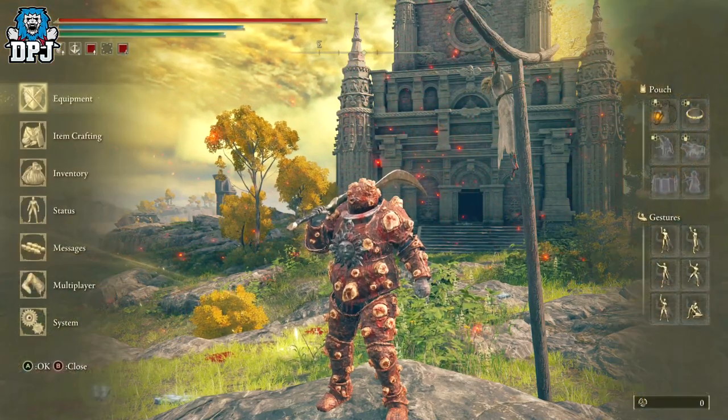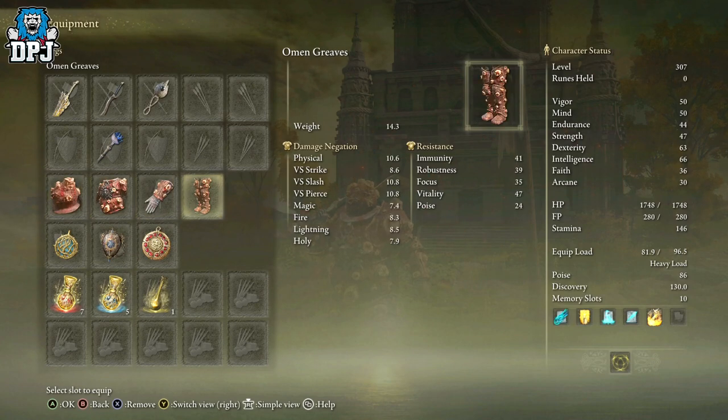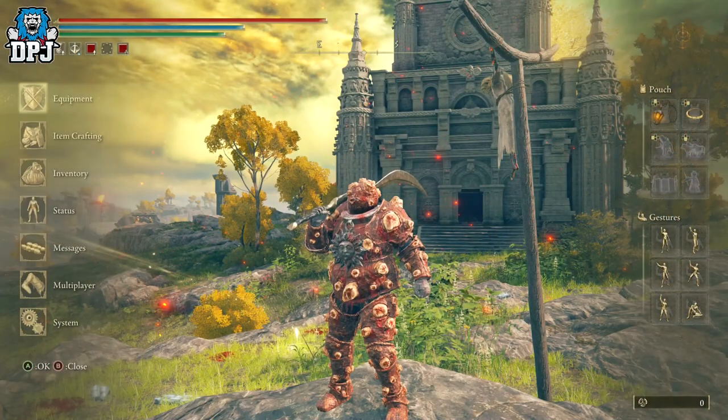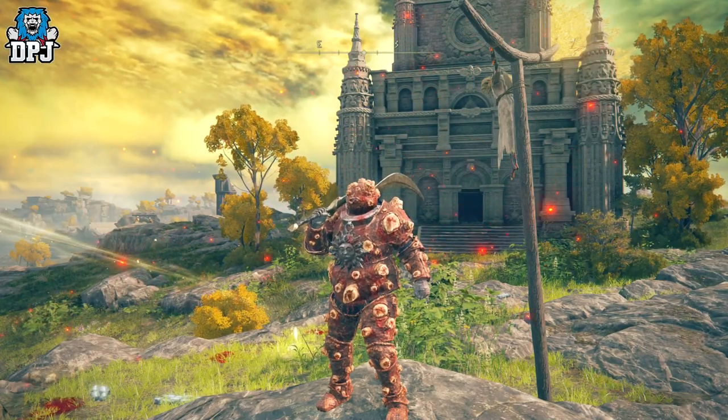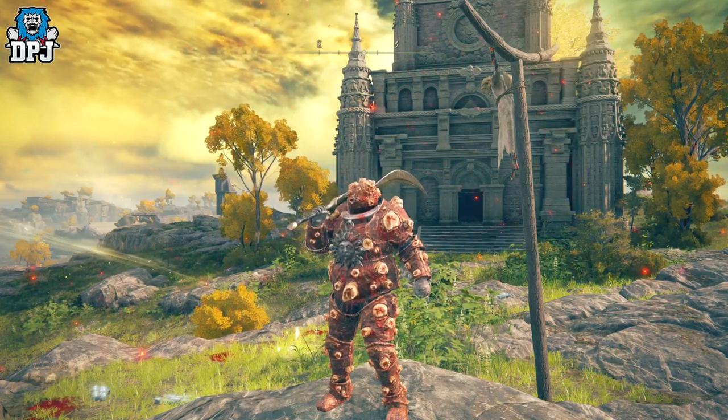The Dung Eater Omen armor set - if you're looking for tank armor, there ain't many better in the game. There's probably one or two armor sets I've seen tankier than this, but not many. This is obviously obtained from the Dung Eater.